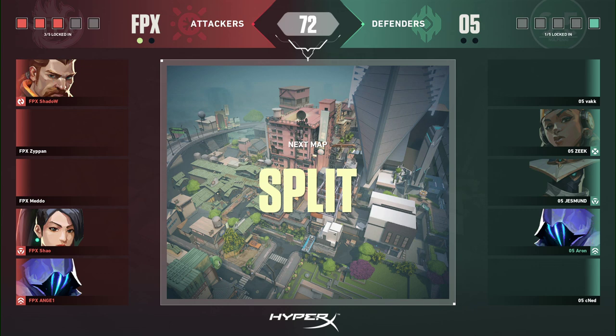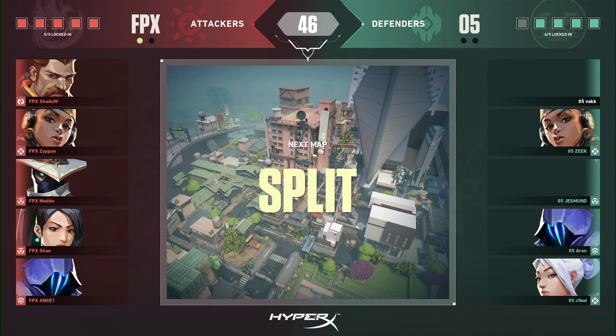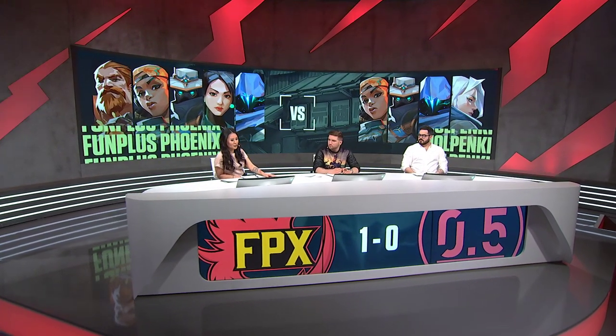Only three agents have been selected so far, but Xiao coming back on Sage is something we saw earlier with FPX — nice to see Sage get some play time. No real surprises elsewhere; they're coming back to Cypher after the slight variation with Killjoy on Bind. Angel going onto Omen. Xiao's Sage does a lot of damage — he is battle Sage — and I remember last time they played he dropped a 30 bomb in a best of three with that Sage.